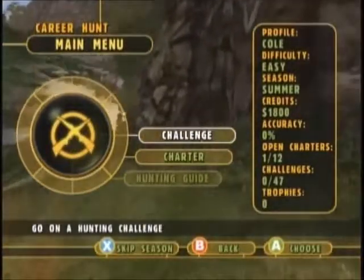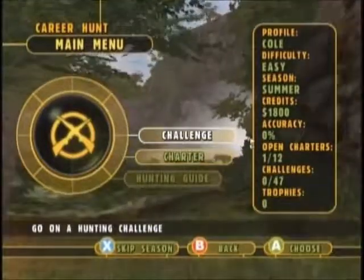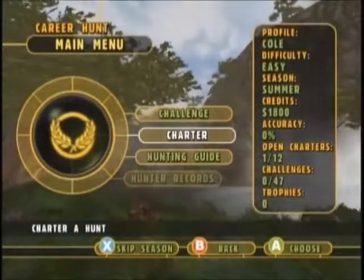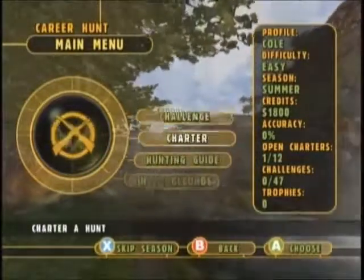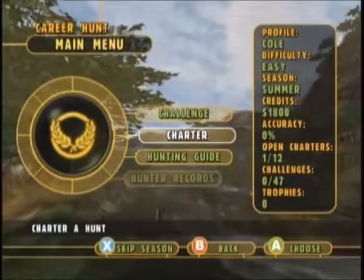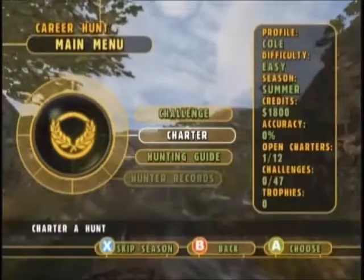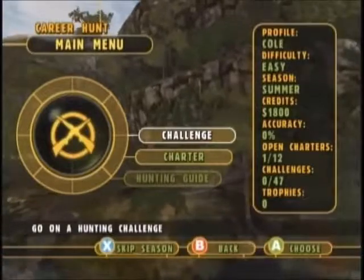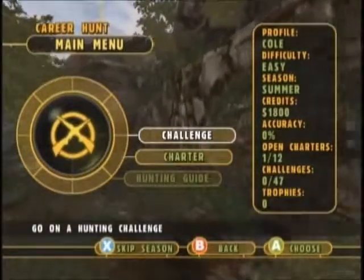We've got challenges, which is what you want to do — you want to make it through all the challenges. There are certain qualifications that have to be satisfied before you can enter certain challenges. In at least two challenges, you're going to have to charter a hunt and take down a different animal in order to satisfy the prerequisite. But in the very beginning, the prereqs aren't all that hard, so we'll be alright for a while.